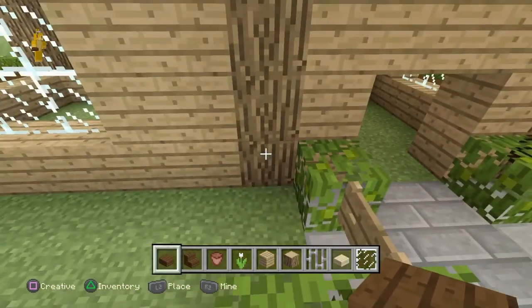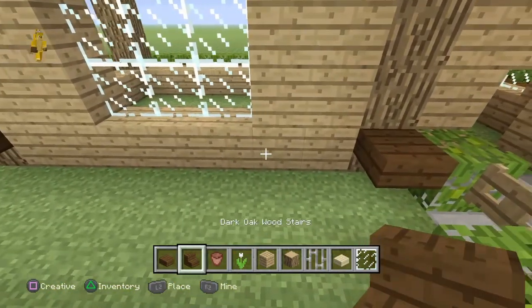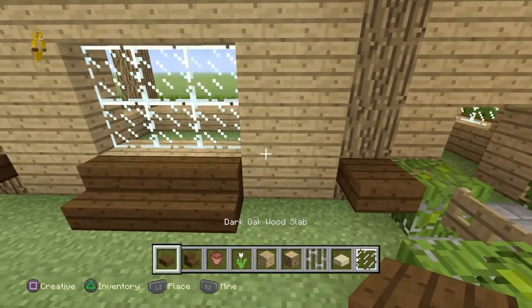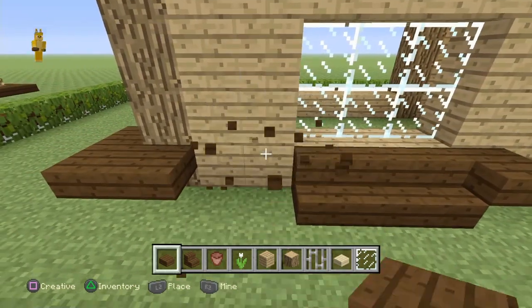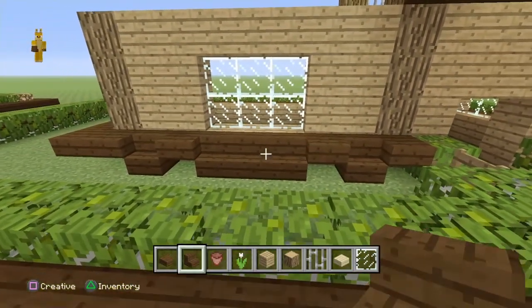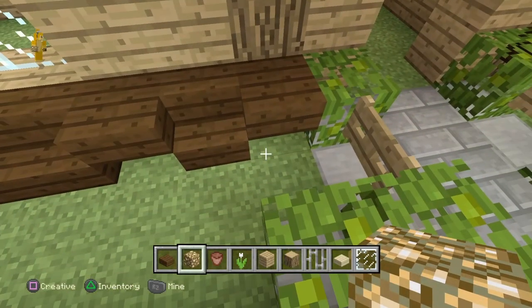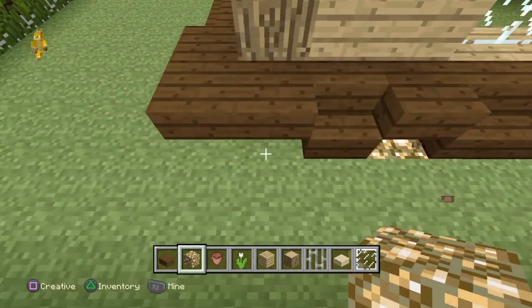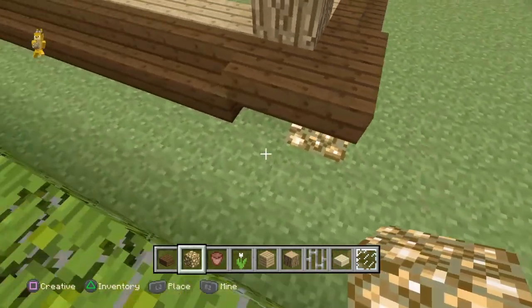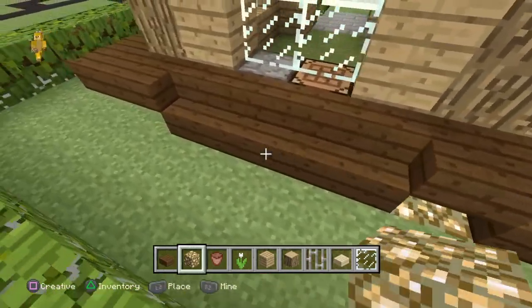Go back to this side and add one more at the front side, then add stairs in front of the window only. Add slabs on the right and left sides, then stairs on the right and left sides again. You're not done yet — add glowstone beneath all the slabs, which gives a bit more lighting. It's almost like hidden lighting.